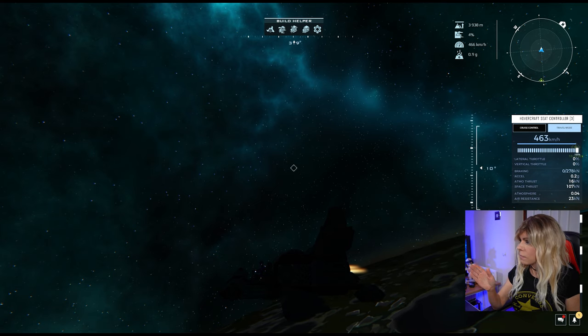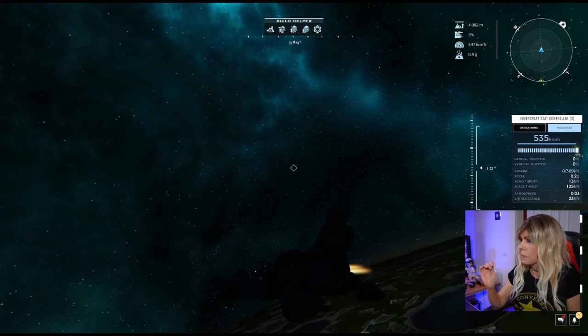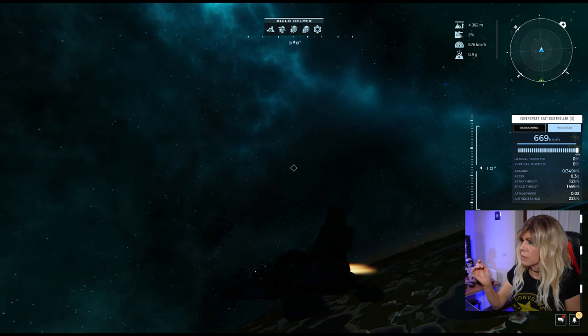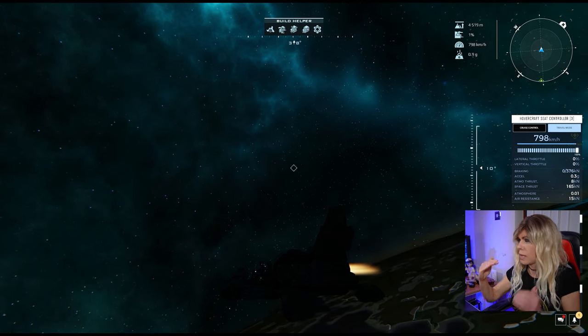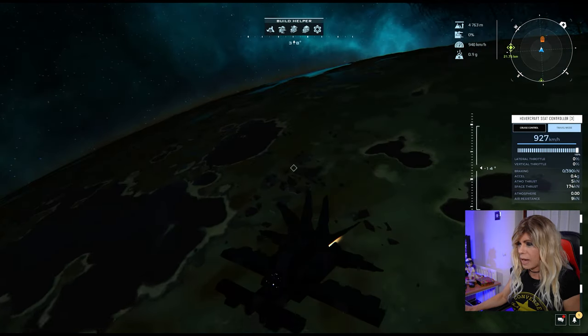We're almost there — 15 kilonewtons of atmo thrust left. I can actually point my nose up a little bit more now, because we're now relying on space thrusters rather than our wings to pull us up. And here we go — we're heading off into space.